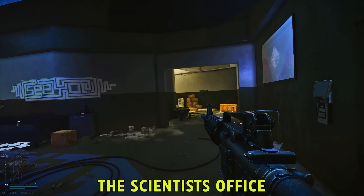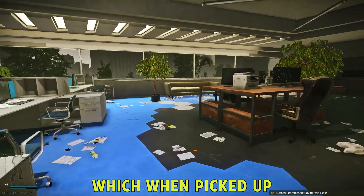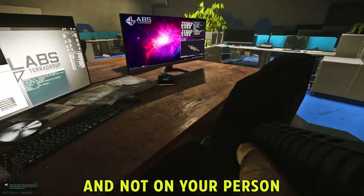Next, you will access the scientist's office and locate and obtain the scientist hard drive, which when picked up will show in your in-raid inventory and not on your person.